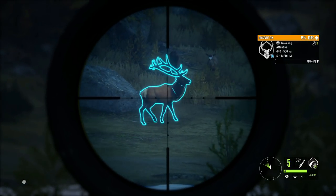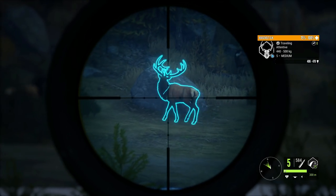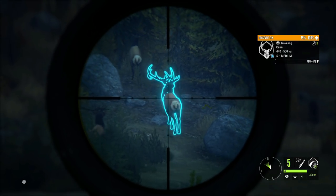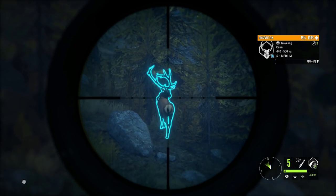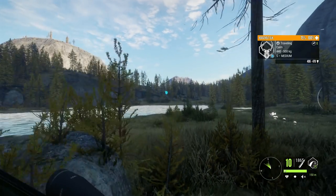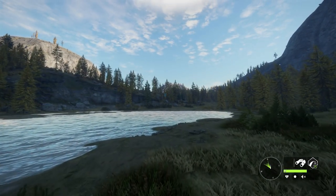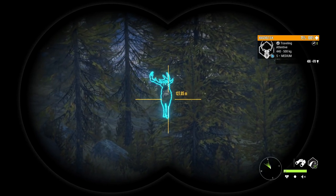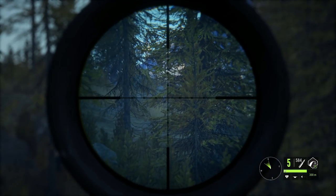It looks like he might have caught my wind, so I definitely want to make sure we get him down soon. The next time he stops at a good angle we'll take the shot. He looks absolutely massive — the longer I look at him the more I can tell he's definitely thicker than the one we have in our lodge. However, he is going away. We need to try and get him to stop. Let's alert him, otherwise he's going to be gone and we'll have to wait for him to come back.